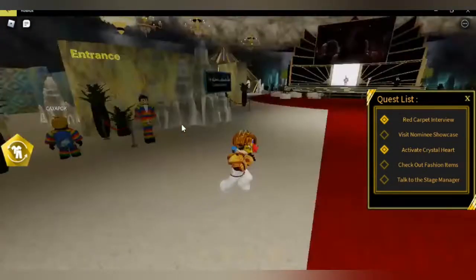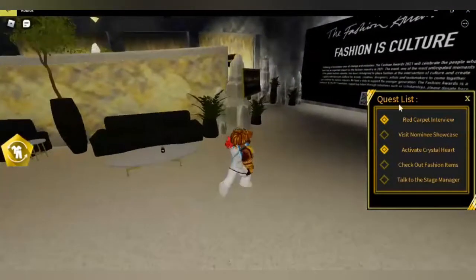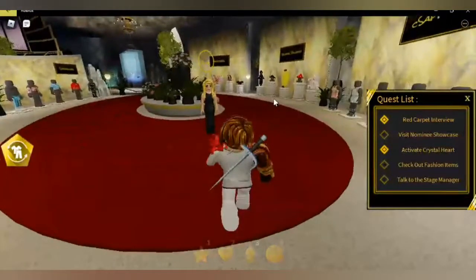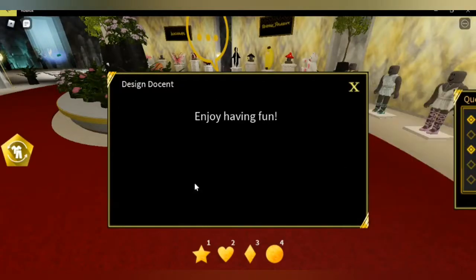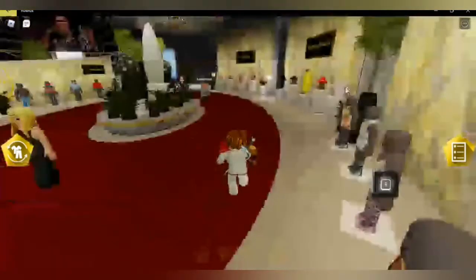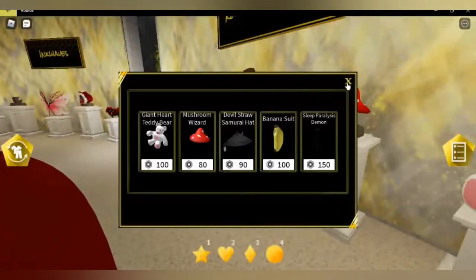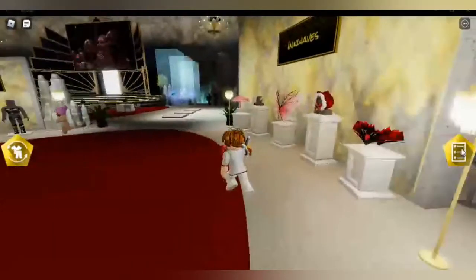Also if you guys want to change your clothes in this game, do it like that. Next we are going to check out fashion items. You talk to this girl — 'what's on the display? Amazing, I'm sure I will.' This is the knowledge showcase — check out the fashion items.